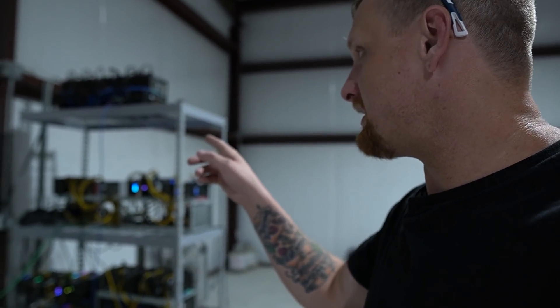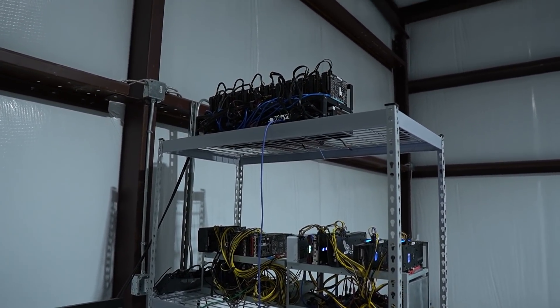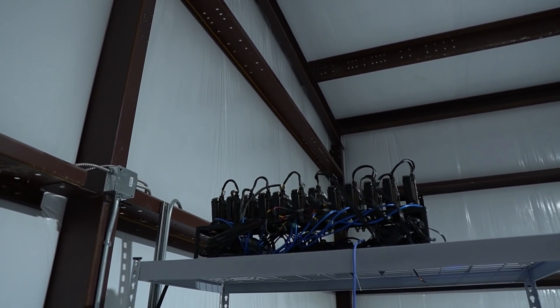We're going to run networking later at a later date, running it all along here and then just having drops to little switches if needed for each individual rack. This is the rack we showed off already. Let's go ahead and go over what's on it. At the top there is a 12x1660 Super rig. That one's running reliably.